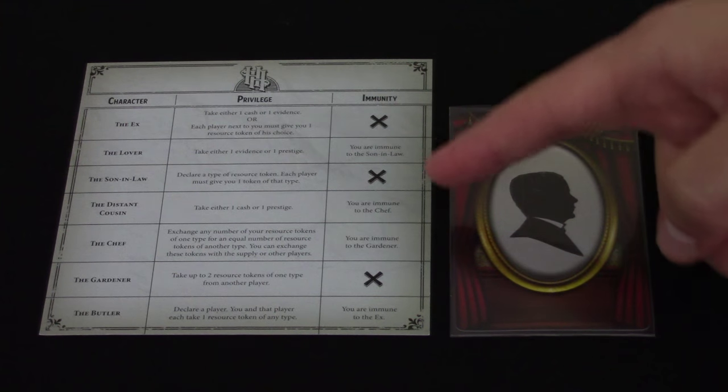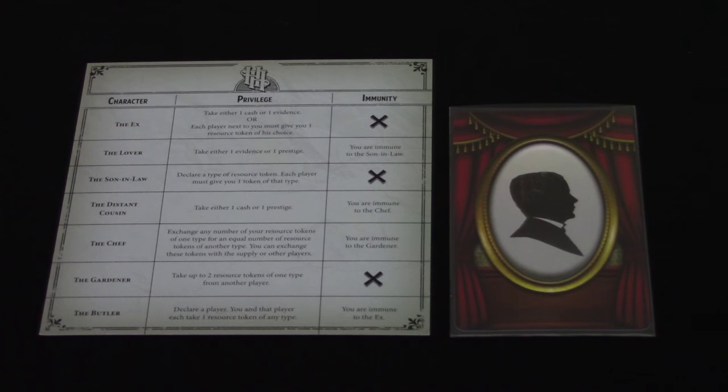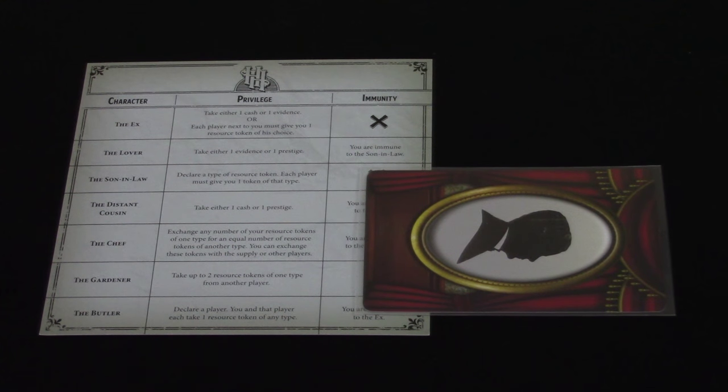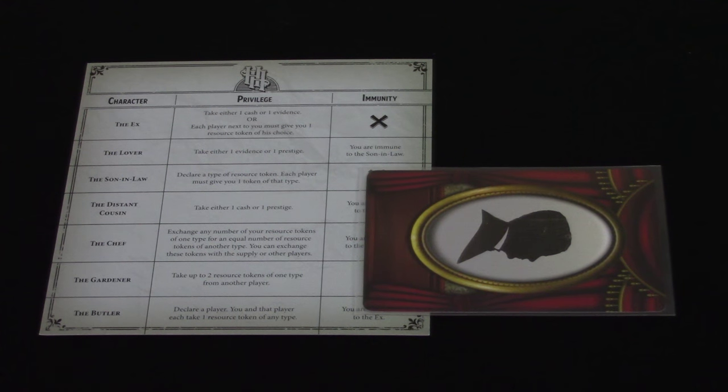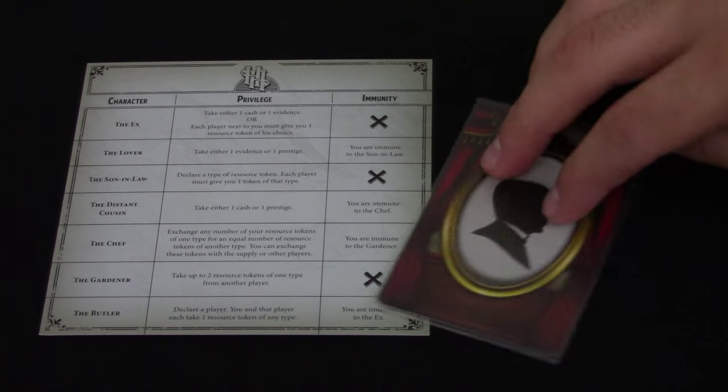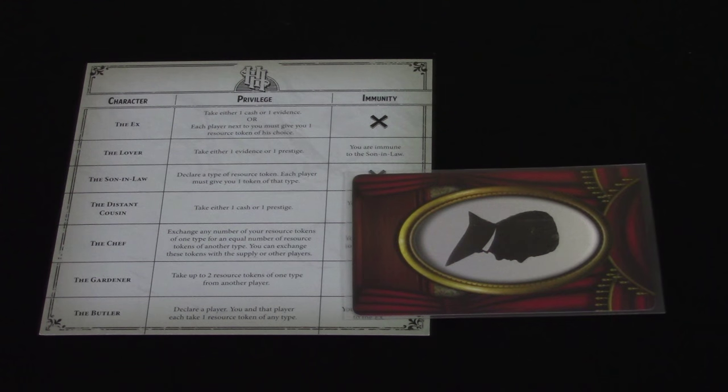Some characters have immunities listed on their reference sheets. What that means is you can interrupt another player's claim action by claiming that you are one of the characters that have immunity to the active player's action, thus avoiding the action entirely. When you do so, you must rotate your character card 90 degrees to signify that you have claimed immunity. It gets rotated back at the start of your turn, but you cannot claim immunity again while your card is rotated.